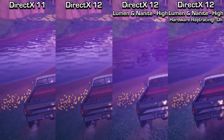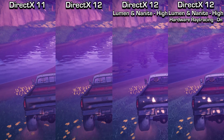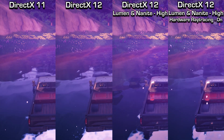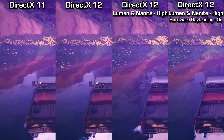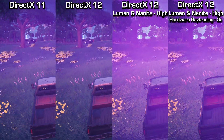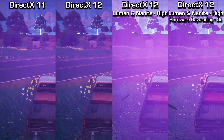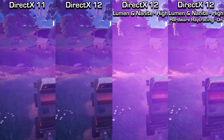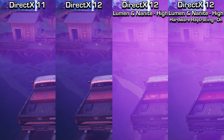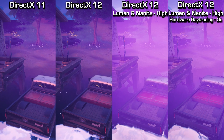In this scene where the car is driving through the water, there actually looks to be a bit more detail on the water reflections from the trees on the Lumen and Nanite one versus the hardware ray tracing. The reflection from the rear windscreen on the box on the back of the truck is also more pronounced on the Lumen and Nanite. Driving through the storm you can see a bit more atmospheric haze with Lumen and Nanite, and there's also a shadow being cast on the water that Lumen and Nanite picks up but hardware ray tracing doesn't — but both still look great.